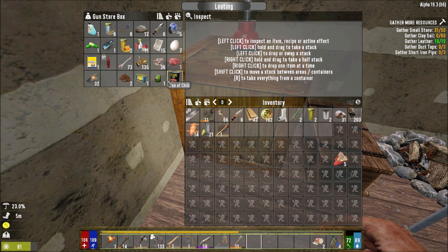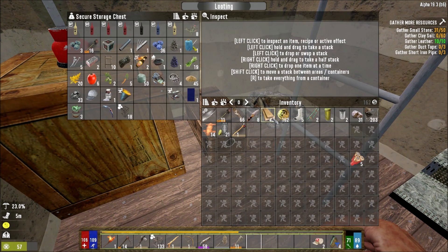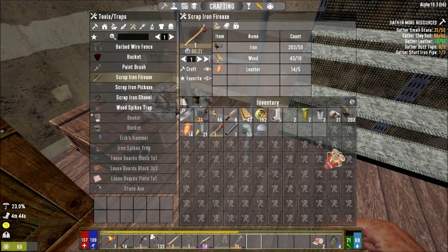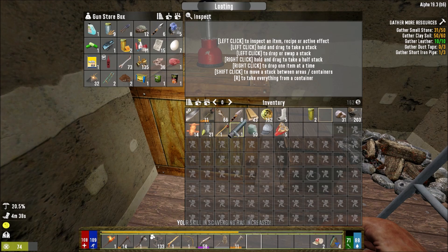We need three duct tape and I don't think we have any. We have some bones but don't even have dirty water to cook up some more glue. We do have some coin left but I don't want to spend coin all the time. Short iron pipe - this is the resources we need to make ourselves a forge. I need to dig one block of dirt, chop down a boulder, and then get duct tape and short iron pipe from the trader. There's nothing here that I don't mind parting with for sale.